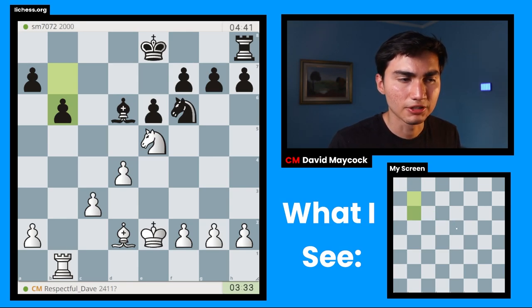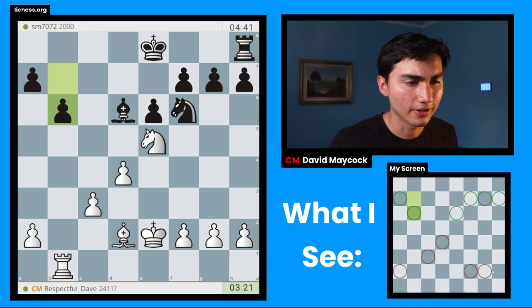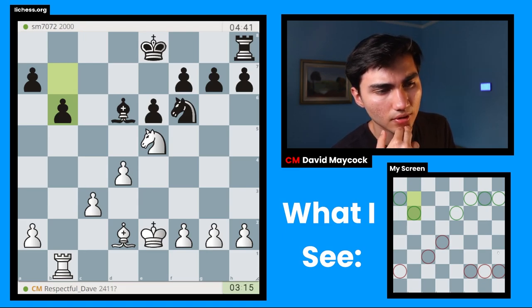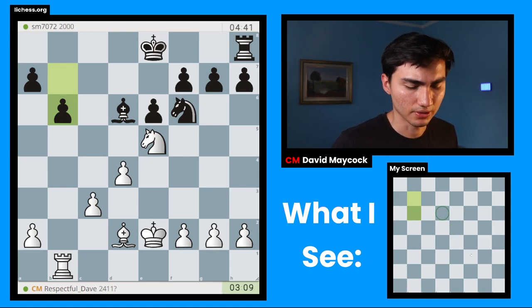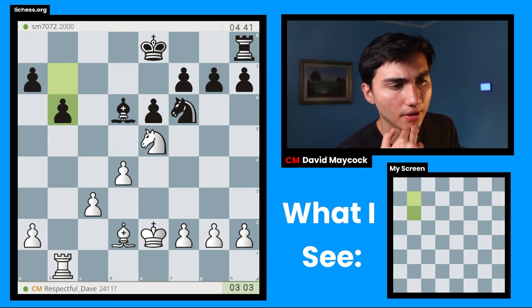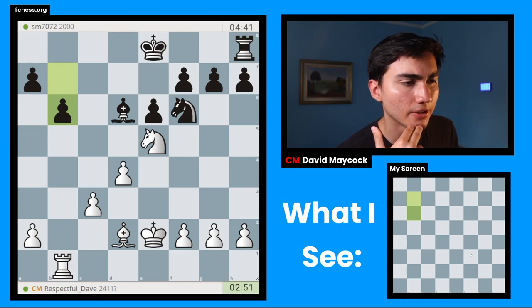That being said, I still have some small tactics like Nc6, attacking on a7. My opponent has pawns on h7, g7, f7, and e6, b6, and a7. I have pawns on a2, c3, d4, f2, g2, h2. I have a knight on e5, my opponent has a bishop on d6. So I could play Nc6, or I could play a4. If a4, let's say Ke7 — then Nc6 works better? Or is it Kd7, Nxa7, Ra8 is there — yeah, not great.